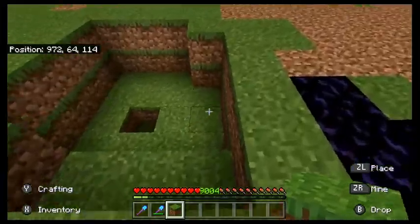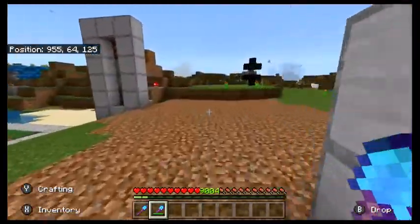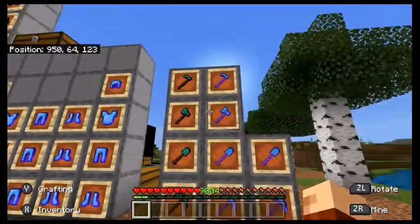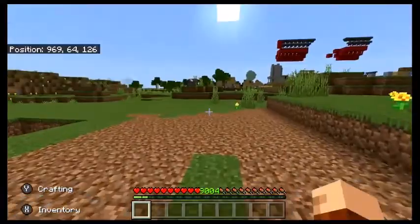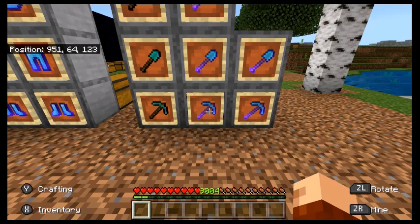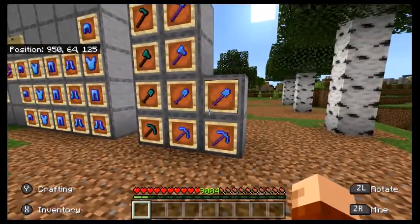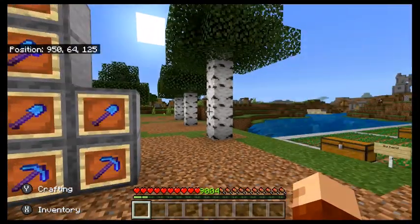Something I've wanted for the shovel is for them to add the silk touch ability to take the grass block. In different biomes, grass has different colours — different shades of green. If you used silk touch on grass in the jungle biome and then moved it to a different biome, it would still look like jungle biome grass. That would mean you could have jungle biome grass in any other biome. The grass in the desert doesn't look very nice, so if you wanted jungle biome grass in a desert, that would look really cool.